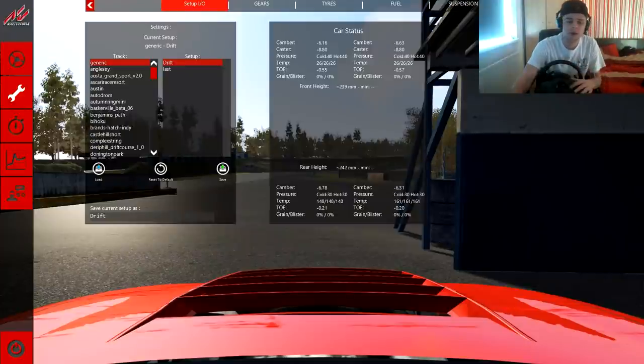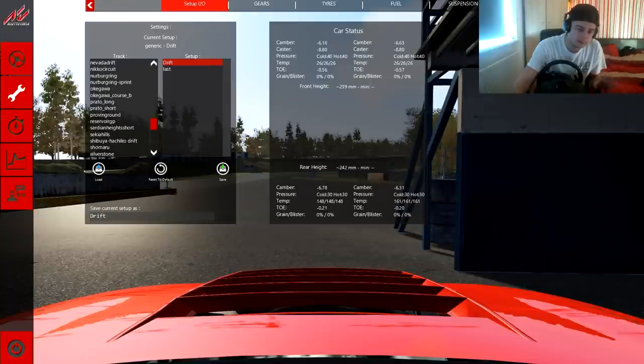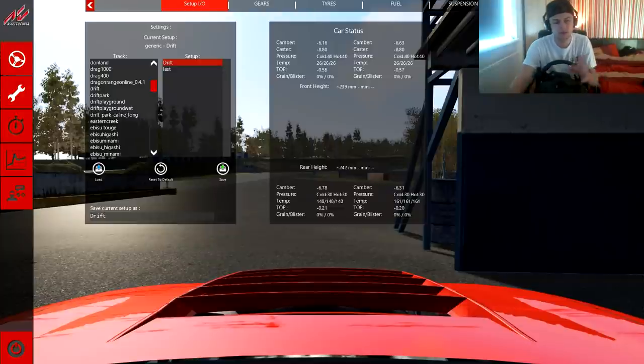If you're on the Facebook group — Assetto Corsa Drift Community — you'll see there's a few new tracks dropping: Ibisu West, Ibisu Higashi, Mikawa Motorland — quite a few different tracks coming out. I want to try and drift those, but this episode I'm going to go with Ibisu West.